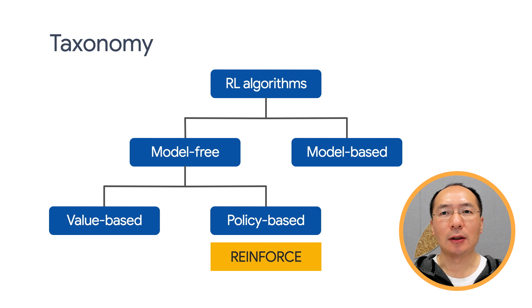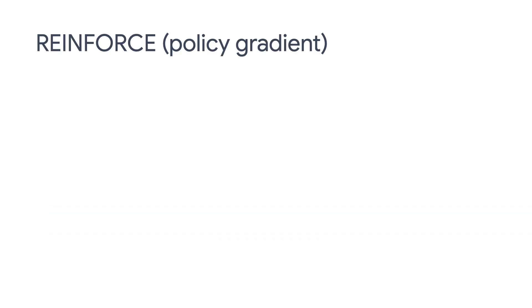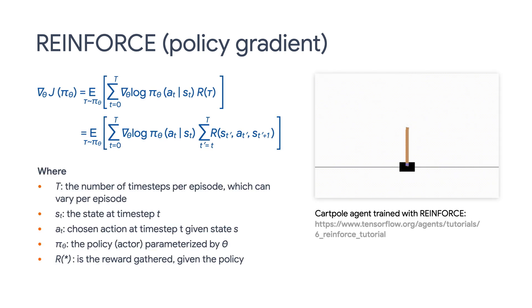Recall that unlike the value-based algorithm DQN, which learns to predict the action-state value, we are going to train a neural network to directly output the optimal policy. The basic idea for Reinforce is to adjust the policy network parameters based on the reward signals collected during gameplay so that the policy network can maximize the return in future plays.